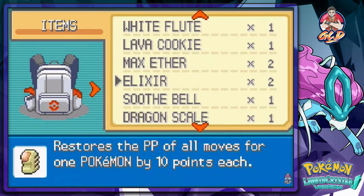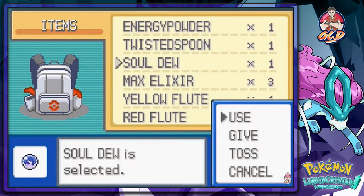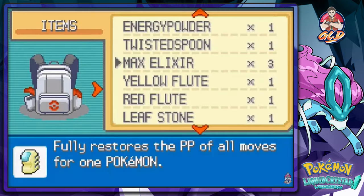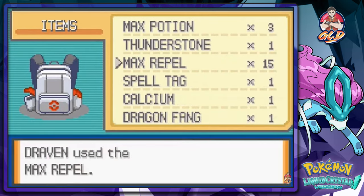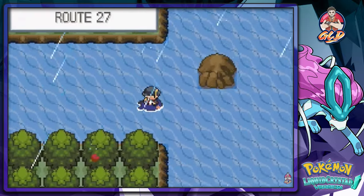My attention was drawn to the test, and look at that — we got ourselves a Soul Dew! We're gonna give this to our good old buddy Latios. If you guys don't remember, I actually added Latios to the team. That might change depending on what happens here — I don't even know.